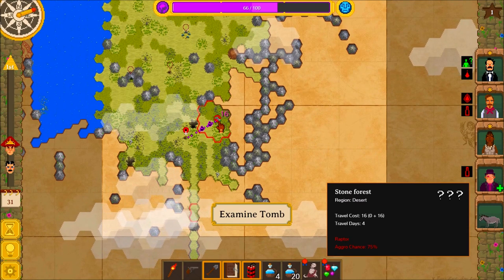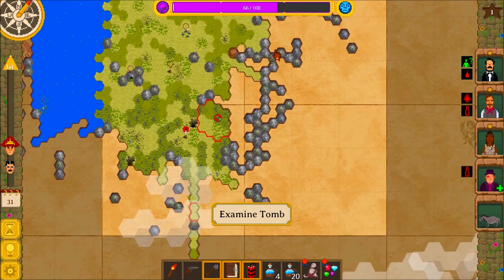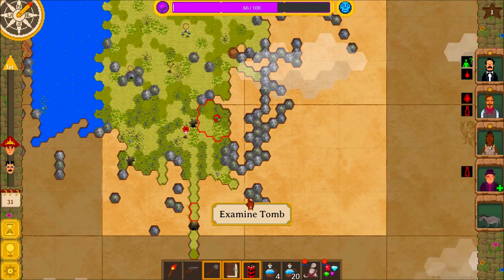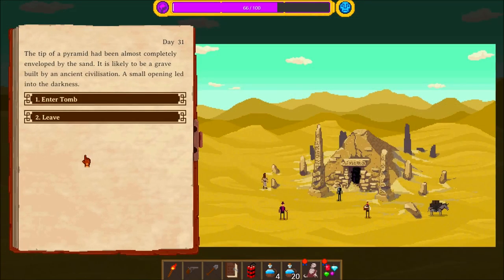What is that? Ugh — a raptor. Look at all the storm. We're definitely gonna have to go that way up. How many days do we have? 90 — and this would take us 19. Let's check this out. The tip of a pyramid had been almost completely enveloped by the sand. It is likely to be a grave built by an ancient civilization. A small opening led into the darkness.